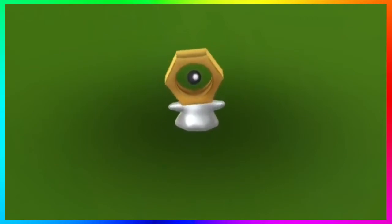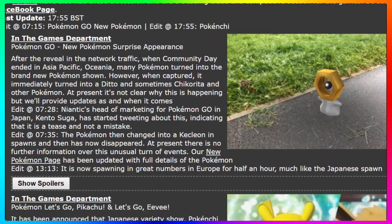Moving on to today — going to Serebii.net because they have the best write-up on what's going on. It says: after the reveal in the network traffic, when Pokémon GO Community Day ended in the Asia Pacific region, many Pokémon turned into this brand new Pokémon. However, when captured, it immediately turned into Ditto, and sometimes Chikorita. At present it's unclear why this is happening.